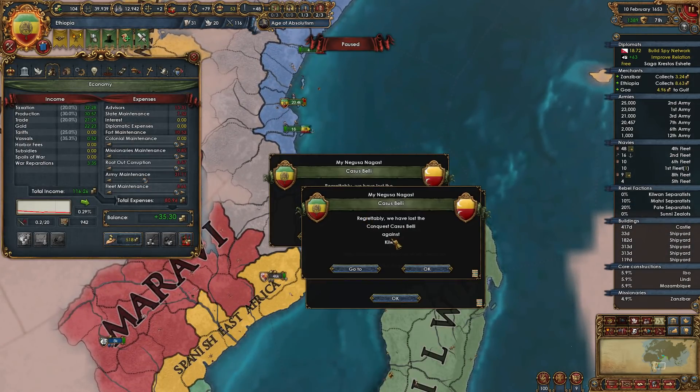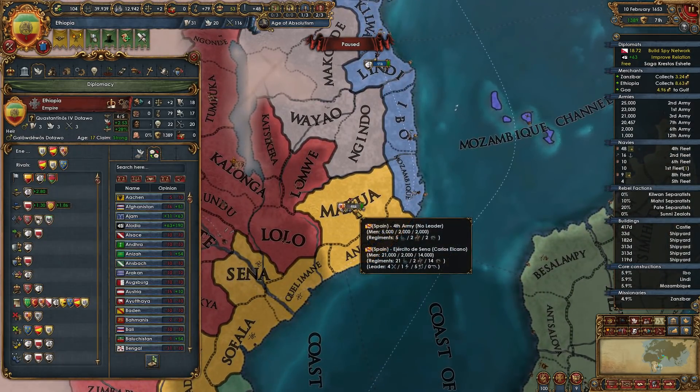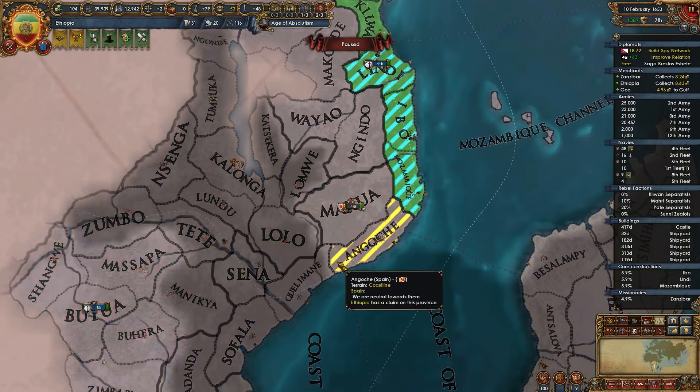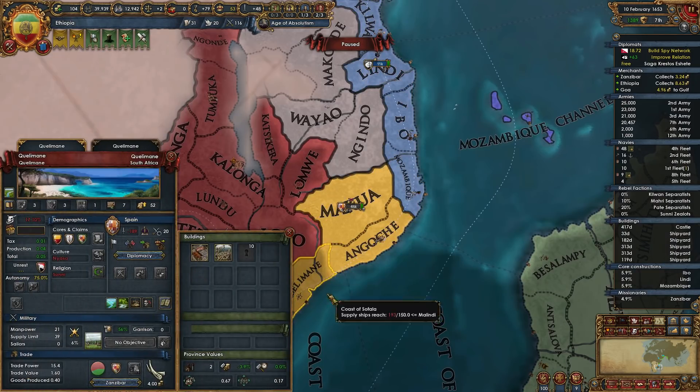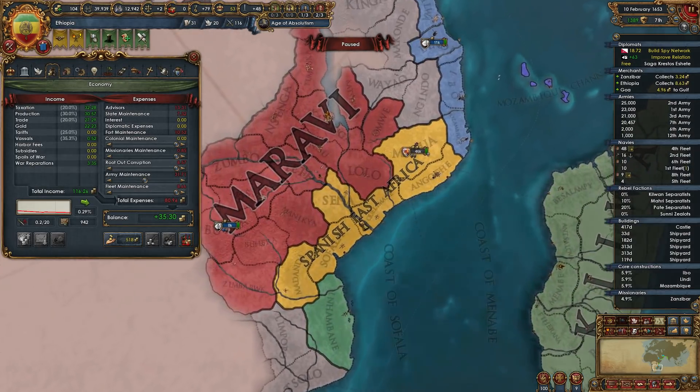Spain took over everything. Spain is on tech 20 to our tech 20. Spain does have their whole army here right now. He does not have claims on us just yet, but we could probably beat Spain in a war. If he takes his army home, then we declare as soon as we know that it's gone.